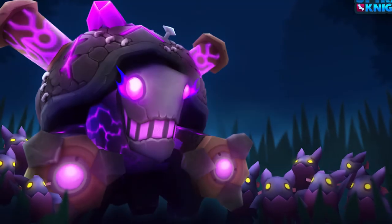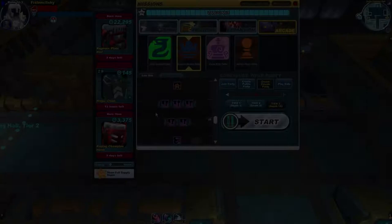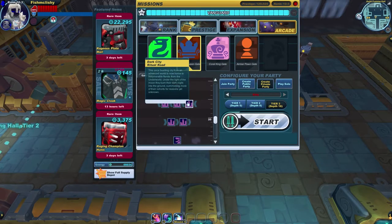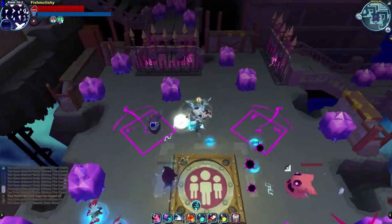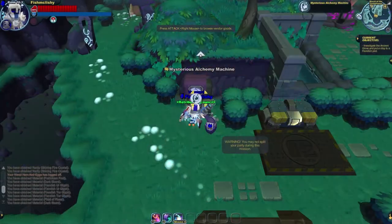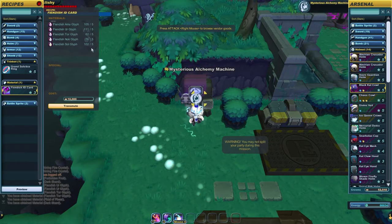To get your hands on a Tortodrone Gun, you'll have to farm the event March of the Tortodrones. After the event starts, you'll want to farm Fiend-themed Depths, because every monster in the Fiend family during the event has a chance to drop a special material called a Glyph. There are 5 different kinds of Glyphs, and by combining 5 of each kind, you can make a Fiendish ID card at the mysterious alchemy machine.